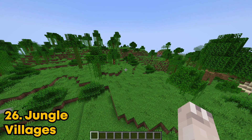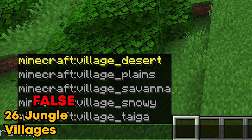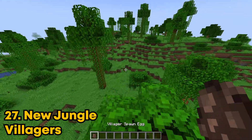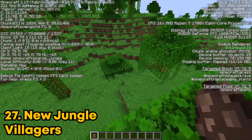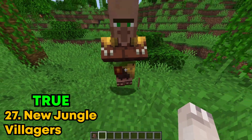There are new jungle villagers. I'm trying to see if they spawn through command and apparently there are no new jungle villagers. So this one's false. There are jungle villagers though. Let's spawn a villager inside the jungle. There's no way he's going to be a jungle villager because it doesn't even exist. Oh my god, no way. I guess this one is true.